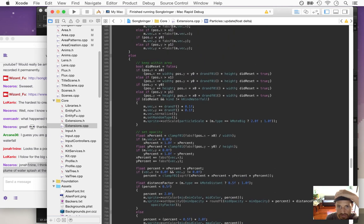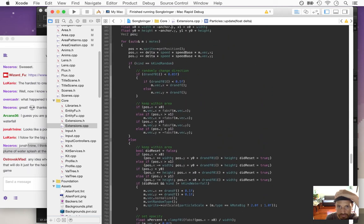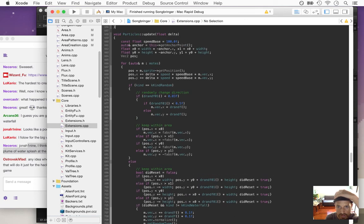pause is the thing that changes its position. m.vec is the thing — which is starting with a random vector.